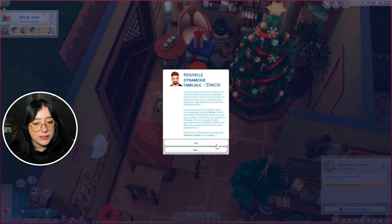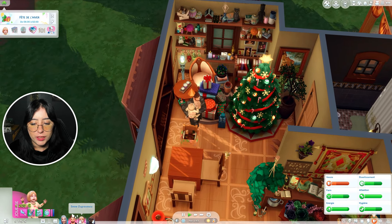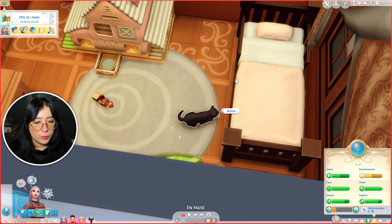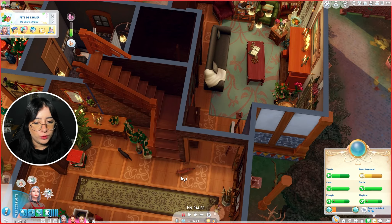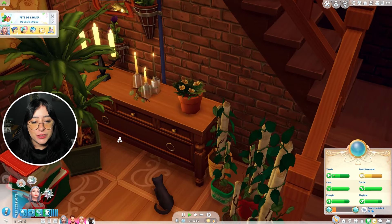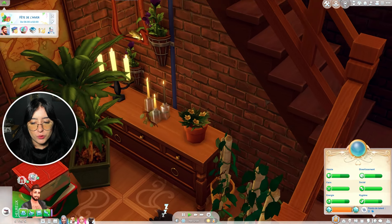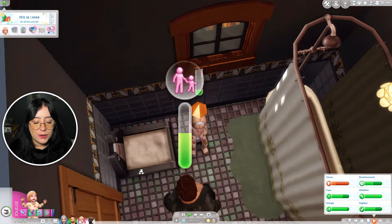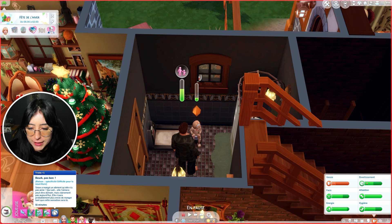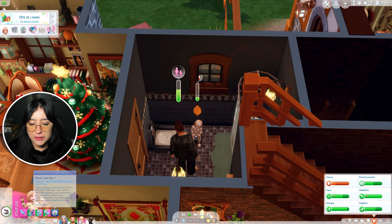Dynamique familiale stricte — je vais essayer de mettre oui à toutes les pop-ups de ce genre parce que c'est plus RP. Mais bon, il l'a engueulé une fois, ça veut pas dire qu'il est strict. Princesse s'est réveillée. On va aller jouer avec elle. Il y a de nouveau les chats errants. Wallet et Majora ! Majora est revenu, ça faisait super longtemps ! Snow a mangé un aliment qu'elle n'a pas aimé. Elle n'aura probablement plus envie de manger tant que cette sensation sera là. Super !